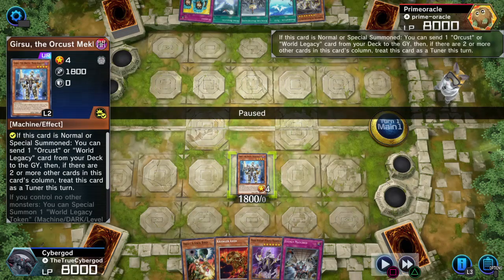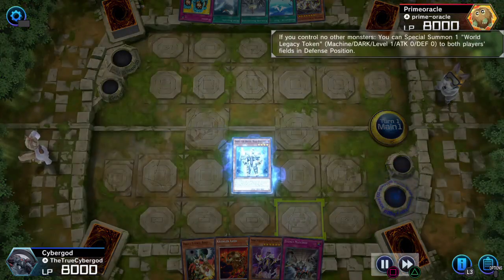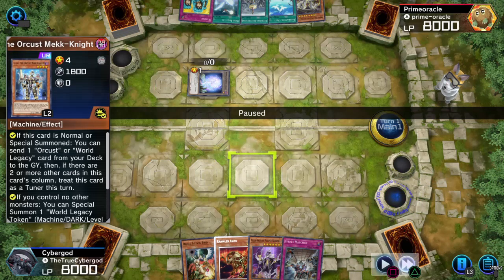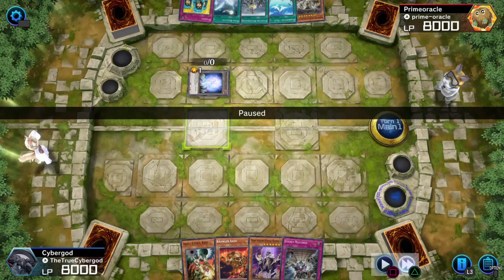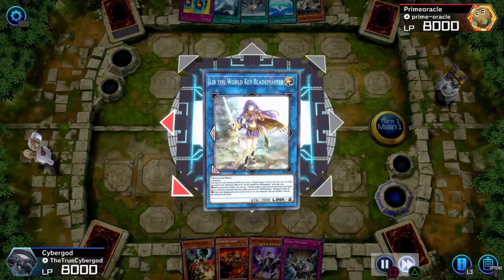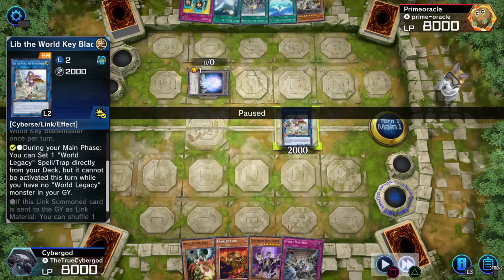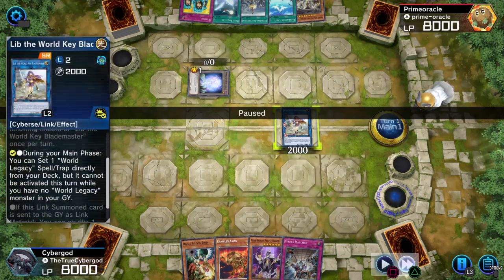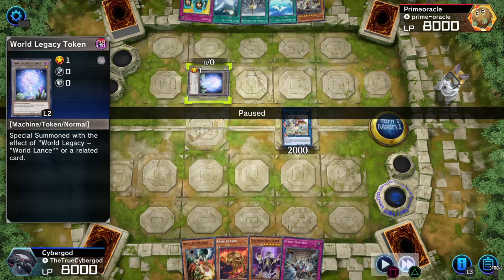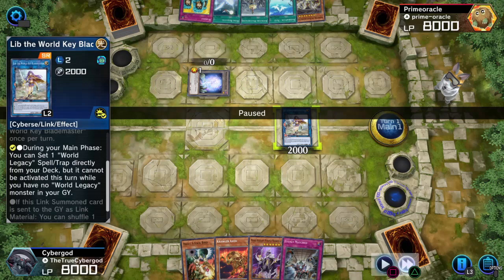So, Gerzu Normal Summon will summon two tokens, and you're going to send Mindmeld to the Graveyard. Now, with the tokens, what's really important is that you summon the tokens on either side of the extra monster zone, because where you summon your link monster will either be in line with this zone or the other. Mostly you want to get your link monster and your token on the other side of the field on the same zone — that's easy summoning for your Mechknight monsters. But if you have extensions, you can pretty much do whatever.